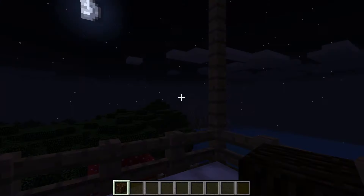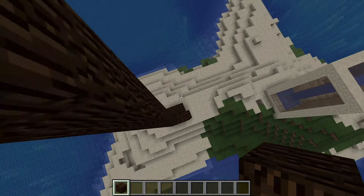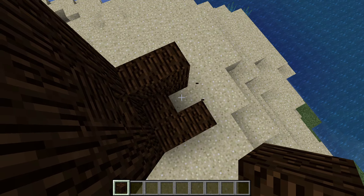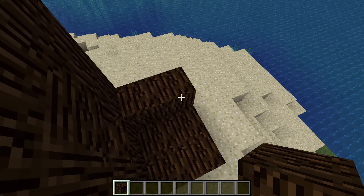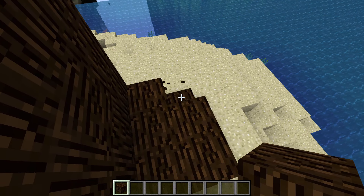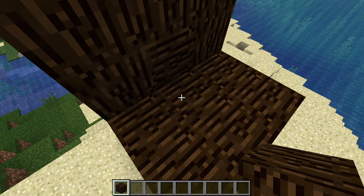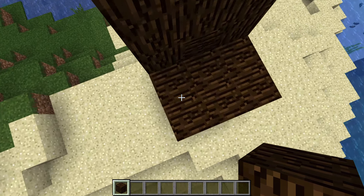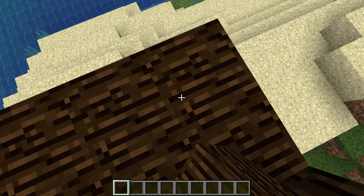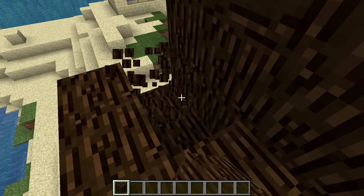Oh wait, what's this up here? What is this right here? Are there people that live in these trees? That is cool — look at this, there's a door and all that. Who lives here? I don't think my sister's been on here and built this. Who built this? It's right next to my treehouse. This is really cool. We'll have to check in on it every now and then and see if something comes back. I'll have to ask my sister after, because I don't think she did it.